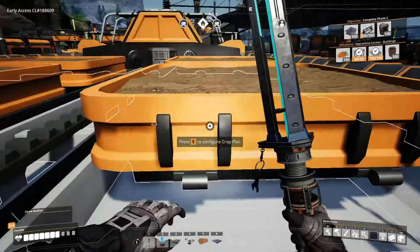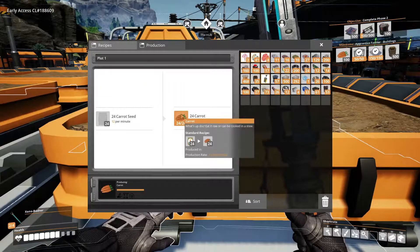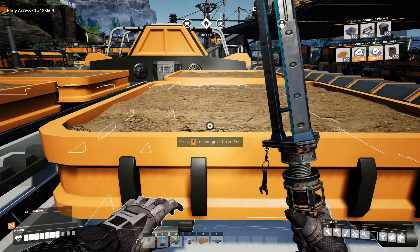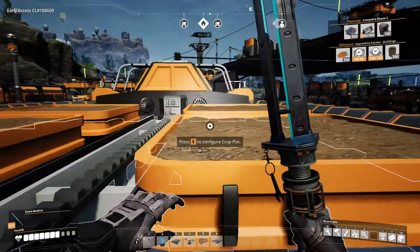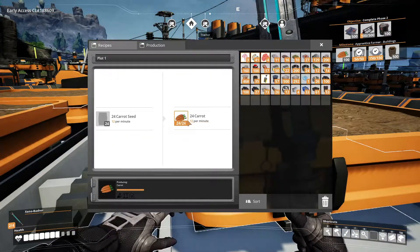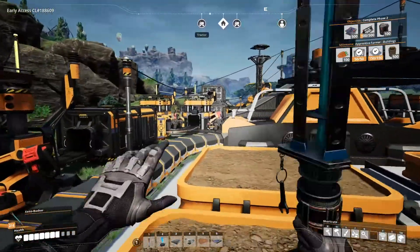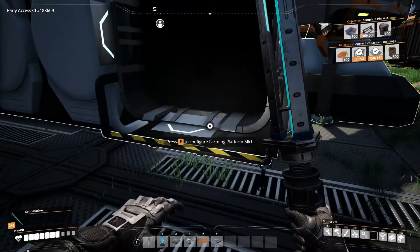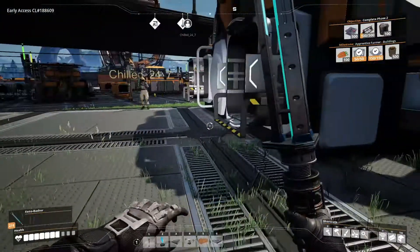I don't know how to remove them though. It made 24 carrots. Takes like two minutes for it to happen. It's not in the output of the planter underneath, and I don't see any way of extracting it — which is odd. Unless we need to hook up a belt coming out.